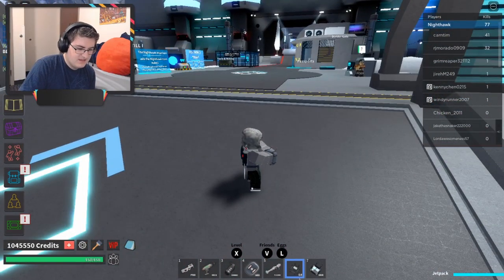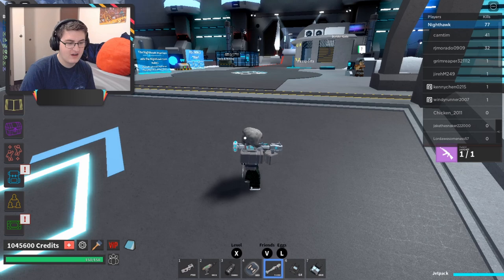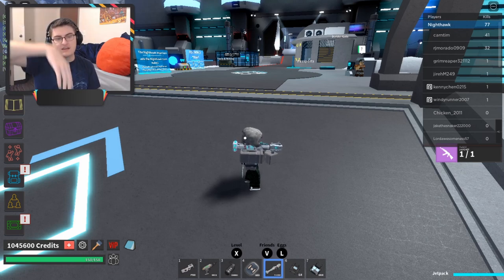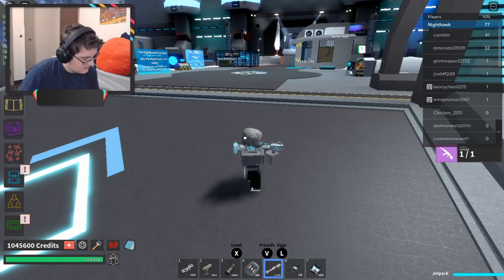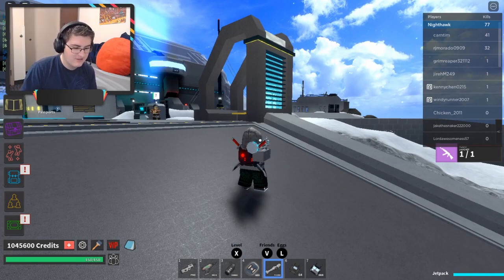It comes with a C4 and a hacking device. The Plasma Launcher is good because it does area damage and can hit people through barriers — if they're hiding behind a barrier, the area damage still damages them. That's why it's number four: very, very nice and highly recommended, especially if you like raiding.